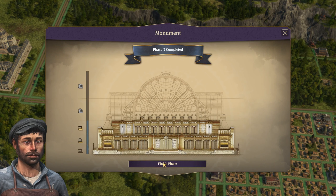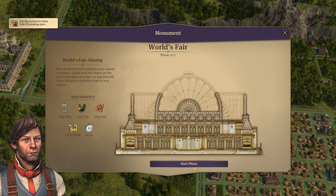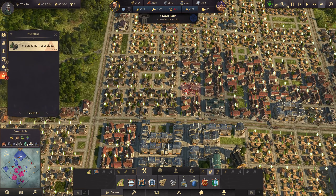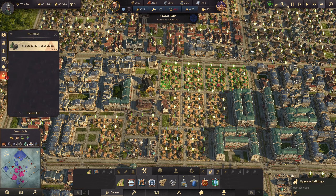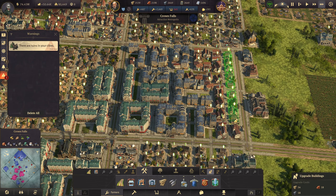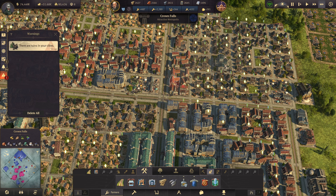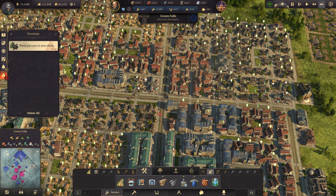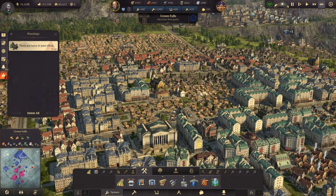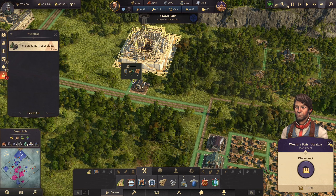That phase is done. You continue to be of the greatest use to us. We need more artisans - we'll start that phase and upgrade some workers to artisans. Let's upgrade all of you. So there we have some artisans, and you are in progress. Fantastic.